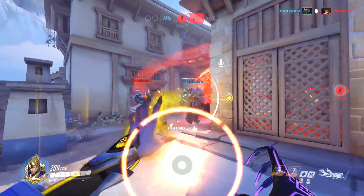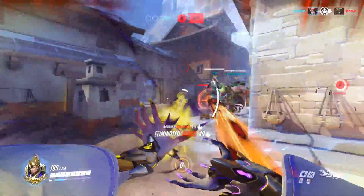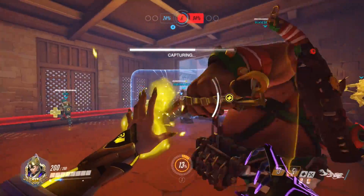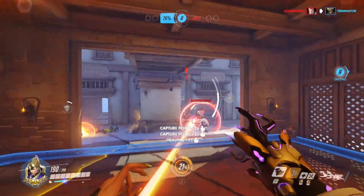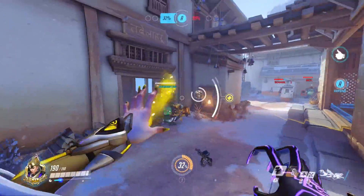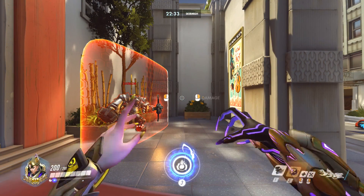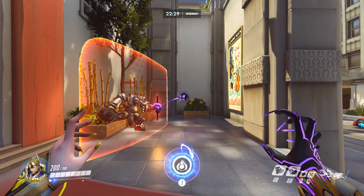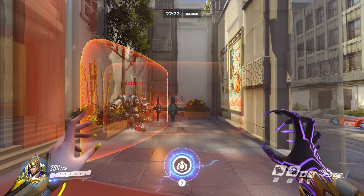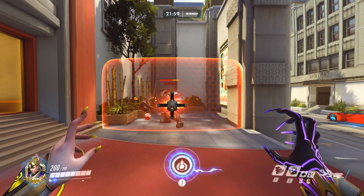The massive nerf that has happened to Moira has to do with the fact that the Biotic Orb — the damaging one specifically — will now prioritize barriers over almost everything else. What you used to be able to do is fire a Biotic Orb through a barrier, and if there was line of sight to an enemy target, it would try to deal damage. But if the barrier was between the Orb and the target, the Orb just wouldn't do anything and would continue on normally. What happens now is the Orb will prioritize the barrier and almost completely burn itself out before it can do any damage to actual players. If you fire it directly through a barrier, it will do a small amount of damage on the other side, but for the most part it still completely burns itself out.